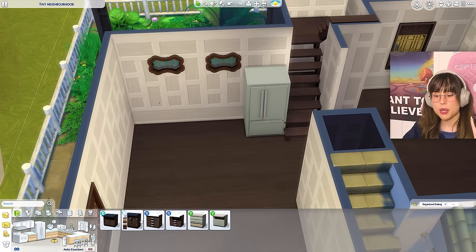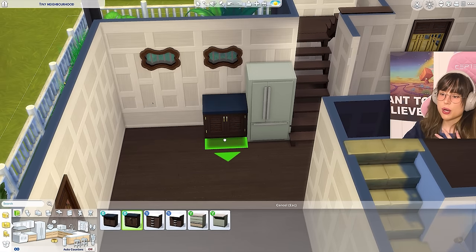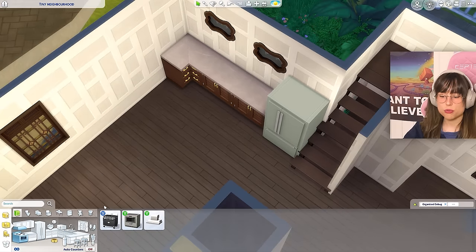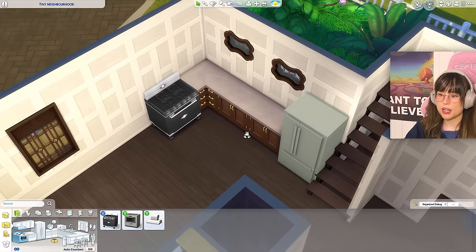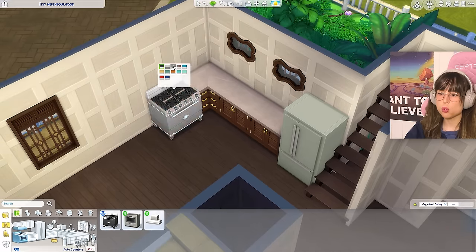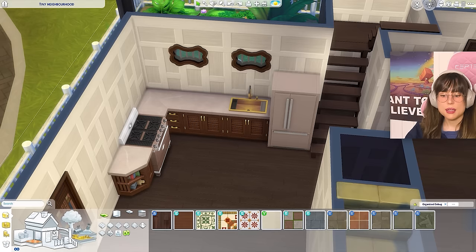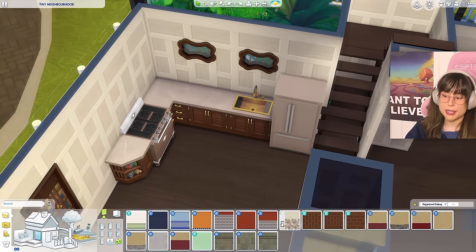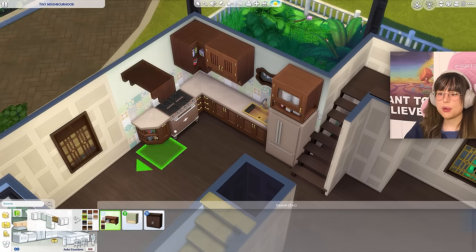Going with the foreign counters — my favorite. Choosing a stove, a nice sink. Changing the wallpaper behind the kitchen to a funky green — beautiful! Now just adding cabinets. That tiny window actually managed to work with this kitchen layout.